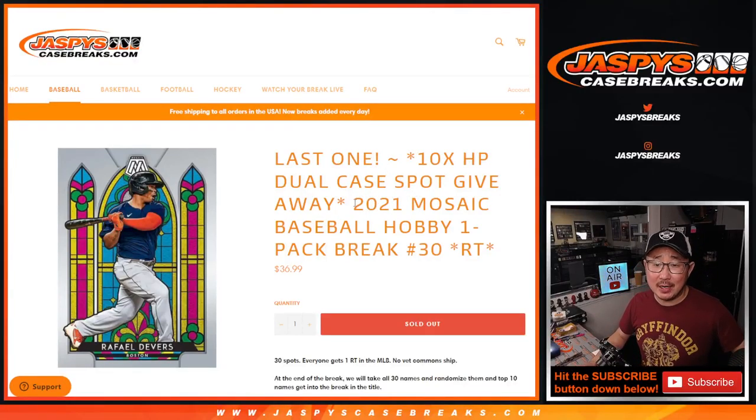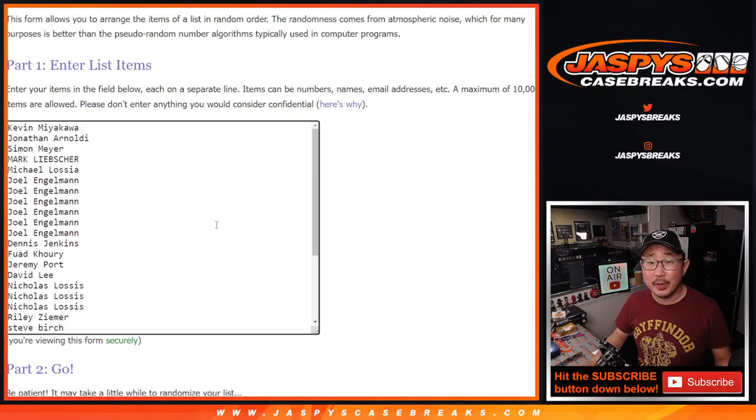Hi everybody, Joe for Jaspi's Casebreaks.com coming at you with 2021 Panini Mosaic Baseball Hobby Pack Break number 30. It's a random team break — the last one we had to do to unlock the last 10 spots in the Hit Parade Dual Case Break coming up in the next video. Big thanks to this group for taking a shot at this filler.